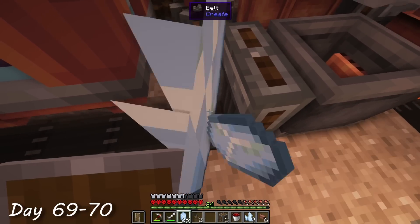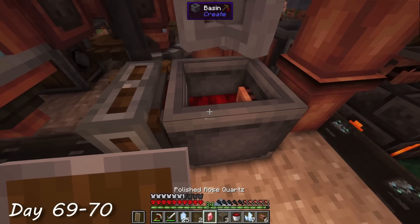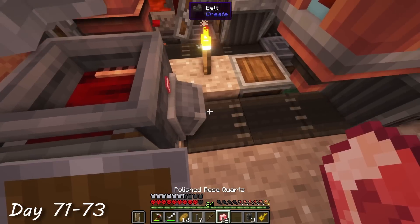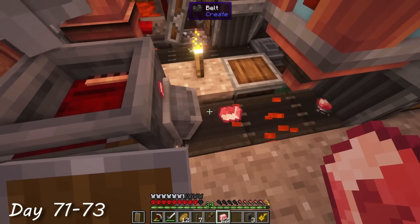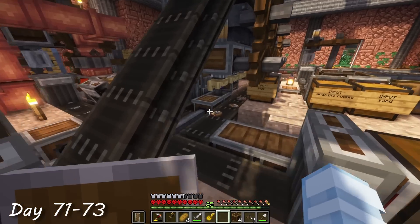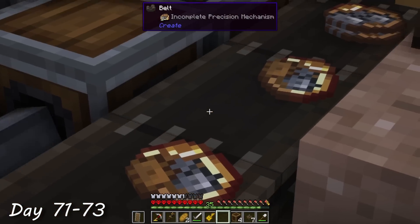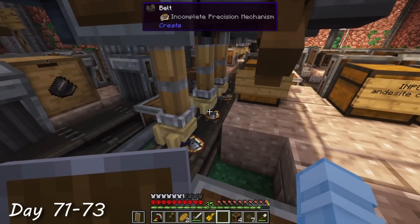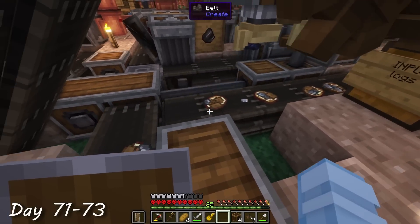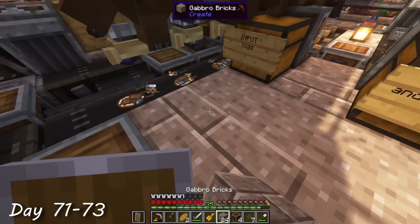During the night of day 70, I mixed the destabilized redstone with the fully grown Certus Quartz crystals to produce polished rose quartz. Then the next day, I squirted the polished rose quartz with the molten iron to make electron tubes. And finally, supplied a line of three more deployers with electron tubes and a screwdriver to upgrade the kinetic mechanisms to precision mechanisms. After this, I was so happy — now I can finally make all of those amazingly cool brass level machines.